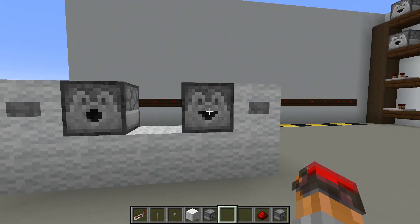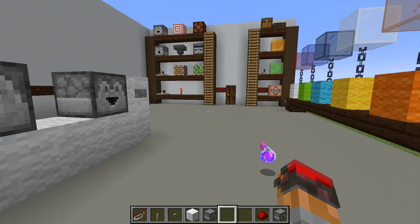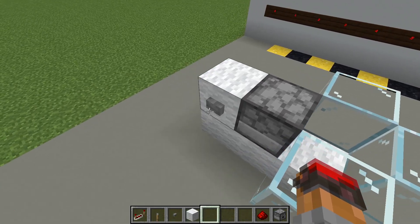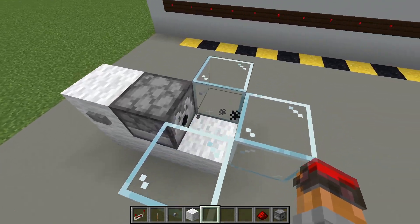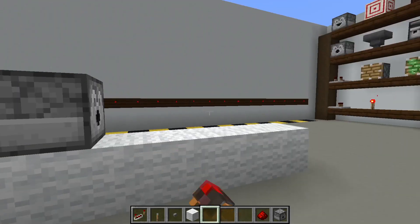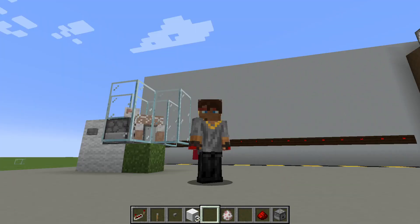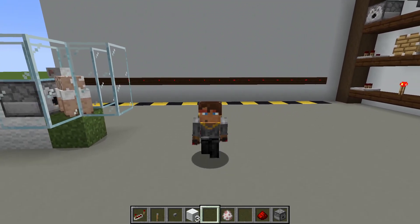On the right we have a dropper, and if we power it, it's going to drop the splash potion as an item, whereas if we power the dispenser, it's going to shoot it out and use it. Dispensers can use all kinds of items. For example, if we put a water bucket in here and power the dispenser, it actually deposits the water, and now it has an empty bucket in it. If we power it again, the empty bucket picks up the water. Another example is an arrow - if a dispenser has arrows, it will fire the arrow. Dispensers can even use shears on a sheep - if we put shears in and press the button, the dispenser shears the sheep, which is super cool. All that to say, for some items dispensers can use them rather than simply spitting them out like the dropper does.